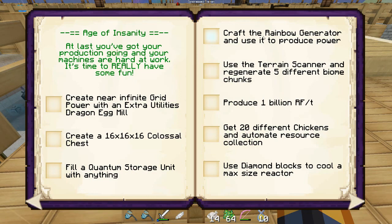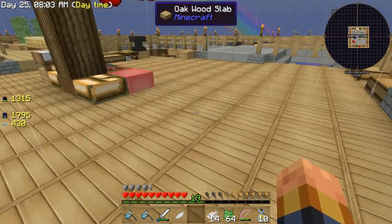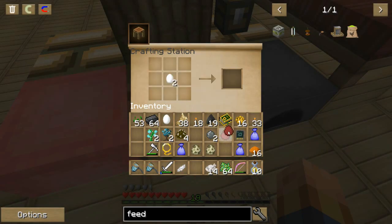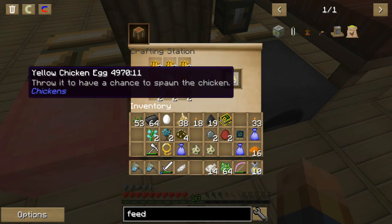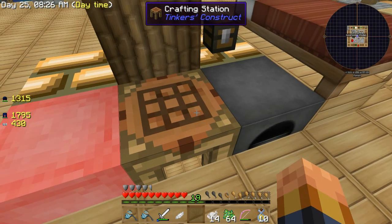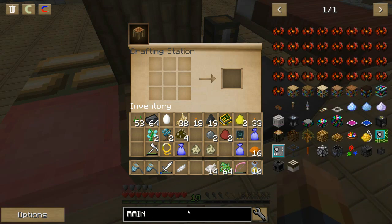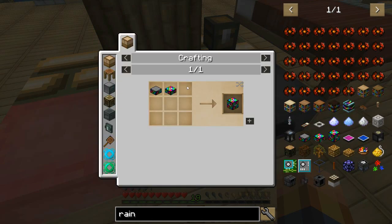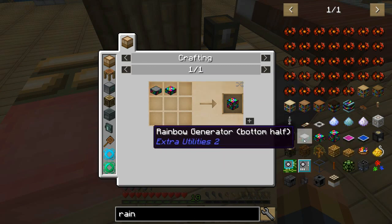Craft the rainbow generator — I was looking at that. I was making more eggs. Let me go ahead and make those. The rainbow generator: when all the other generators are creating power it powers the rainbow — there's a top half and a bottom half.